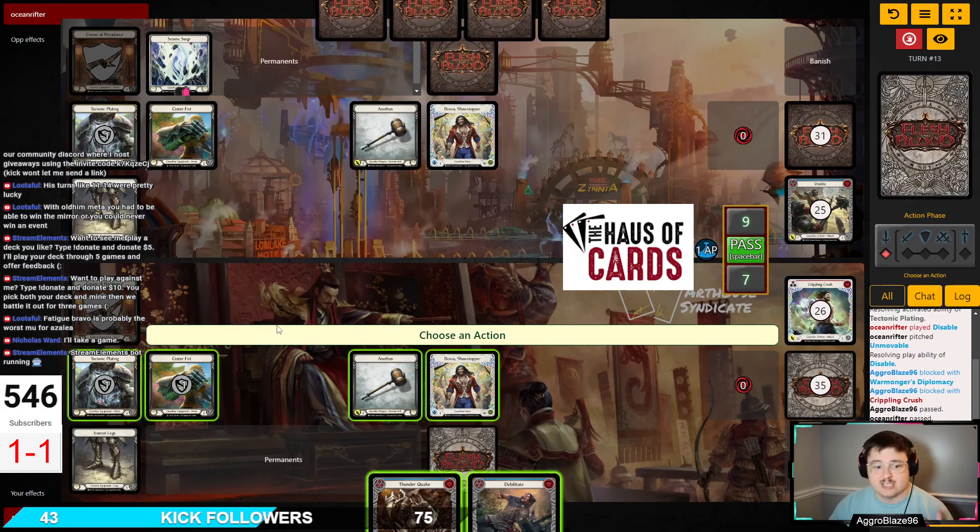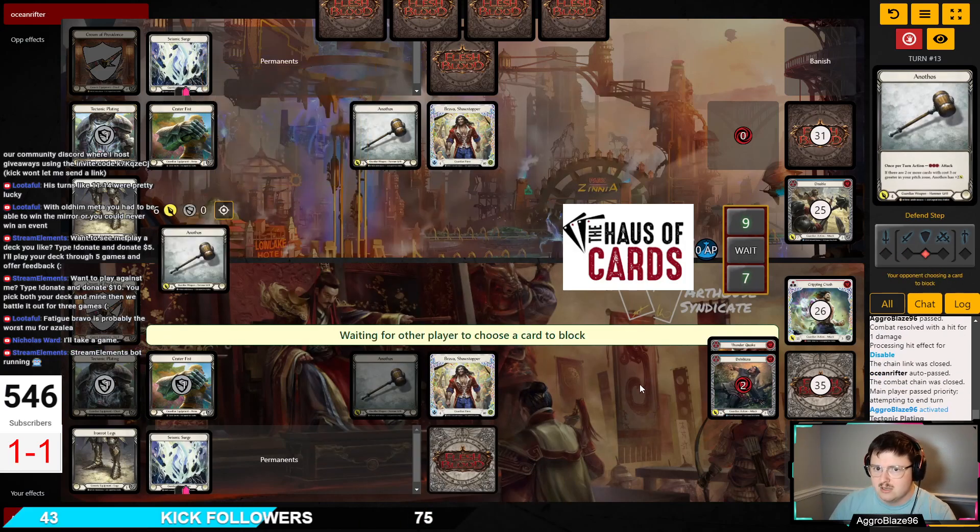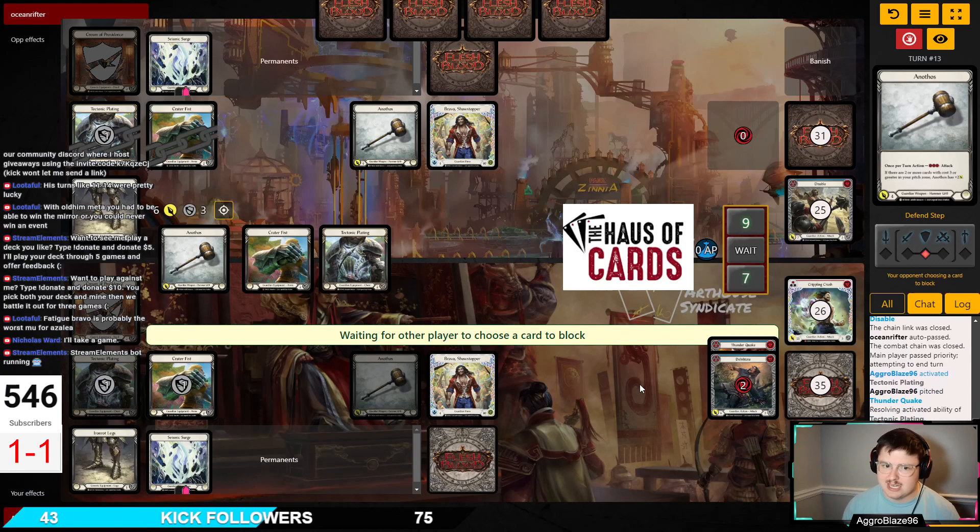I've been sitting on this pummel and I'm trying to play patiently here. My opponent at this point has probably sniffed out — if they were paying attention to my pitch stack — that it's my last Staunch Response, or that it's a pummel I'm sitting on, waiting for them to take a turn off and activate Bravo. If they want to have a big swing turn here, they're going to have to do it sometime in the next three to four turns. It's definitely going to be this turn if they're giving me equipment.